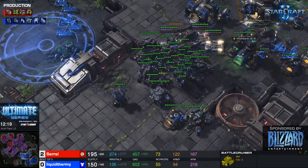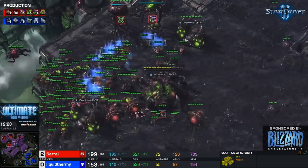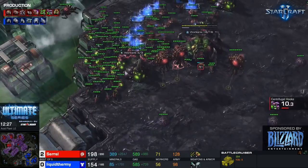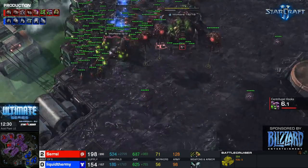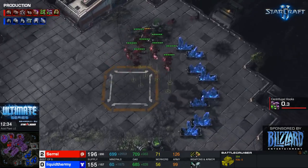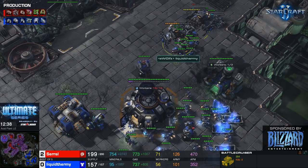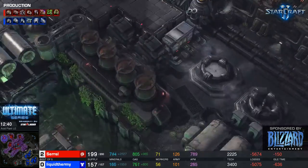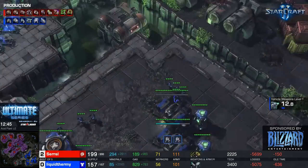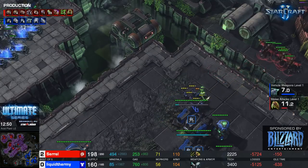uThermal has a pretty scary ground force, but saril back at home is making a lot of banelings — up to 14 — plus so many lings and roaches. He's on five bases and maxed out, so he'll keep throwing units at uThermal. Another yamato cannon goes down on a muta — I'm telling you, BCs are the hard counter to mutalisks. uThermal has marines in position but saril pulls back.